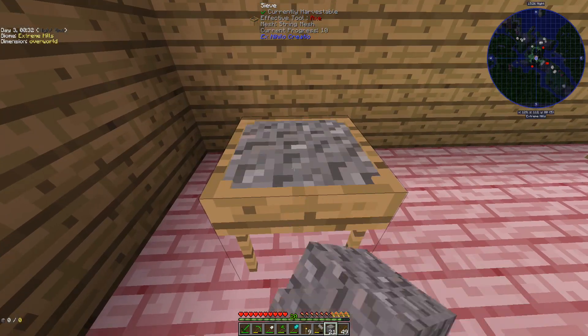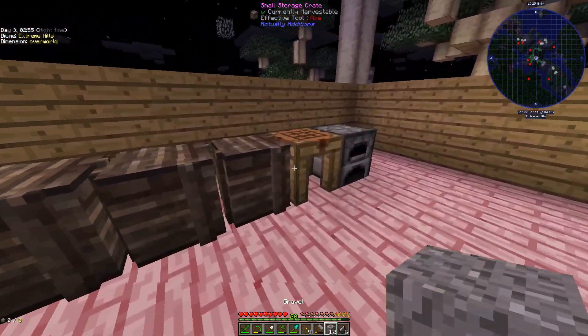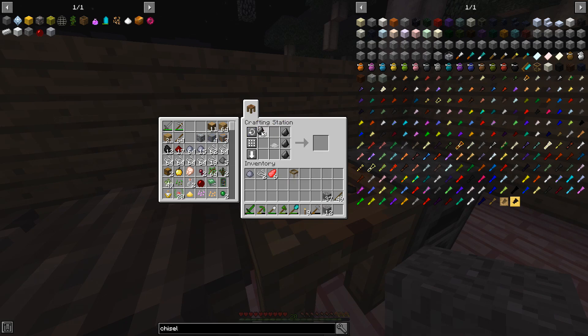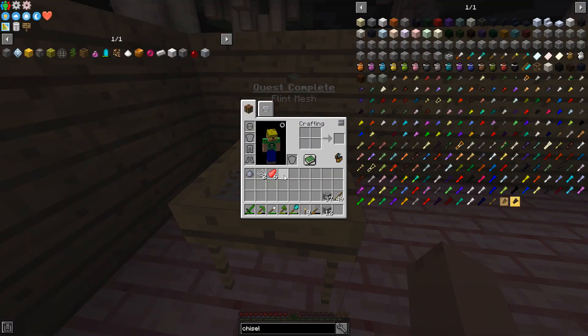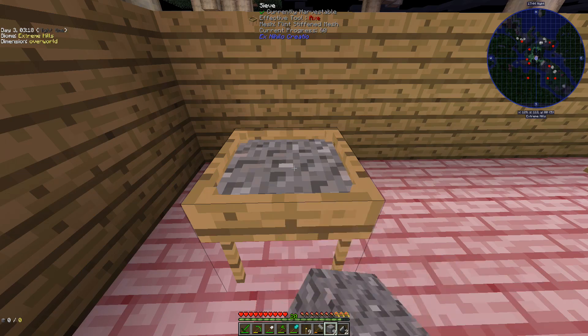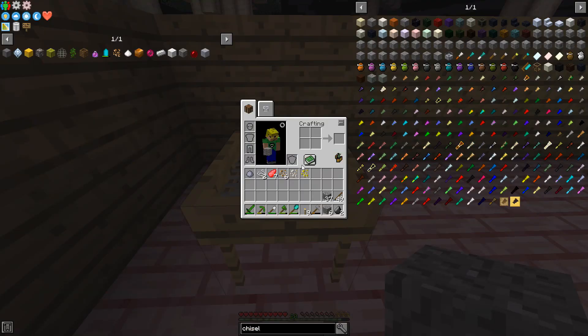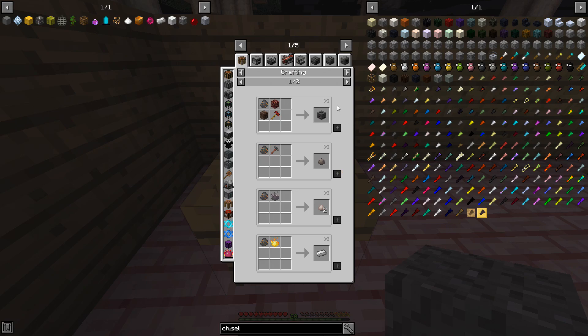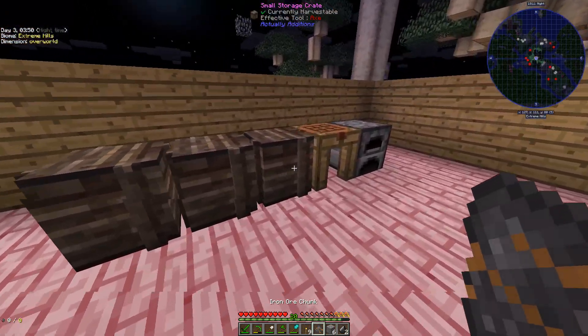If I sieve gravel I can get flint. What I need to do is sieve a load of gravel until I get six flint — I'm pretty sure just breaking gravel does not give you flint in this mod. There we go, we already got one. It took a while but we finally got our six flints. So now we break this, take our string mesh and reinforce it with flint — a flint stiffened mesh. Then we put it in the sieve and put some gravel through it — boom, I get loads of stuff! Iron ore pieces, gold ore pieces, silver ore pieces, and you can combine the iron ore pieces into an iron ore chunk. Put that in a furnace and boom — you get an iron ingot. That is how you get iron from basically nothing.